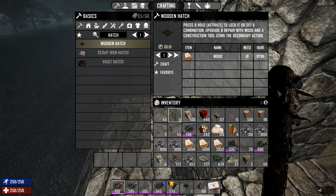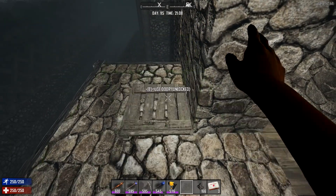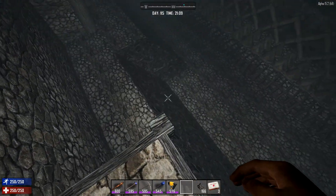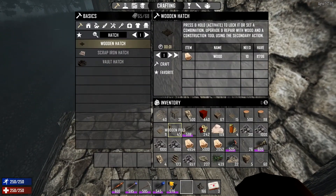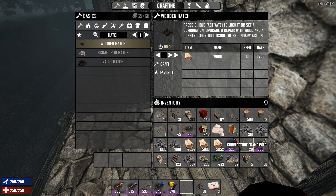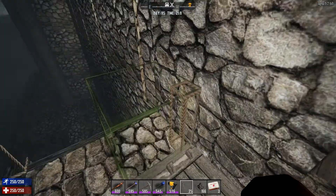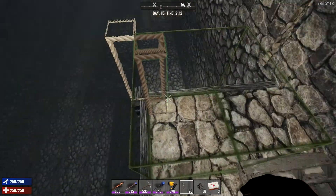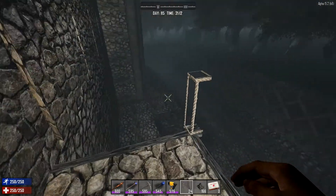Let's get a hatch on the top — we'll go with a wooden hatch and place it on the top. Now I've got a point we can stand out from and shoot down from, and we've also got the hatch down there. To finish this off we're going to do some more cobble poles up here. Let's do some of these — which is the last side I need? I think it's that side there — yes, that side there.